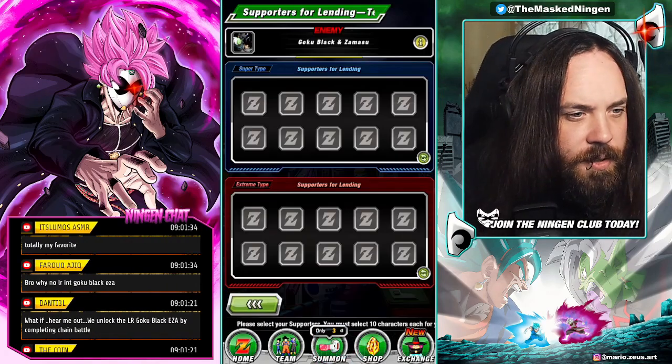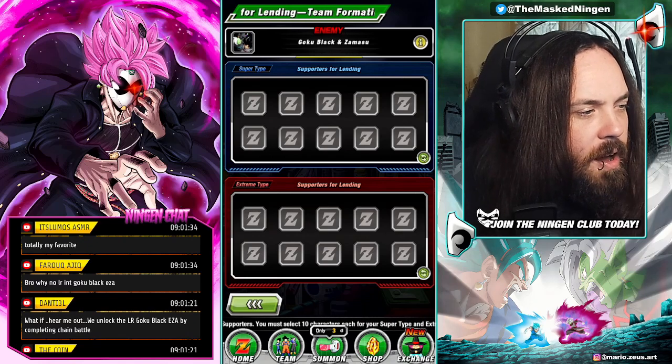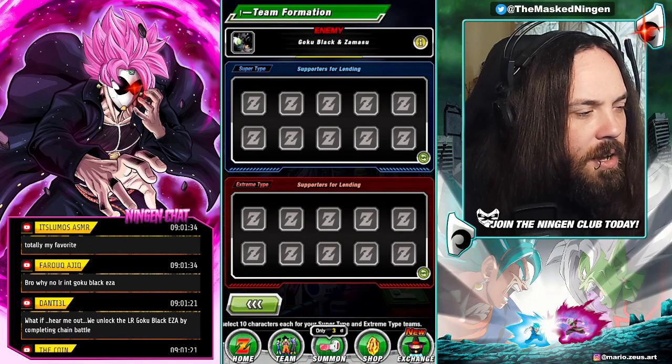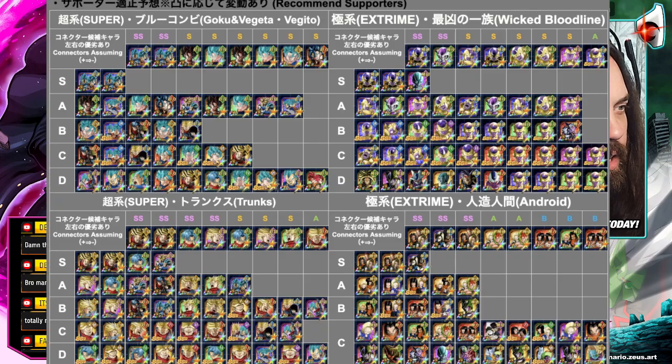First things first, we want to set our supporters. I'm going to put up a graphic at the end — shout out to Misaka on Twitter who always posts handy infographics for which units are going to be best for chain battles. Obviously Future Saga is going to be the main one since it's Future Saga and Joined Forces.